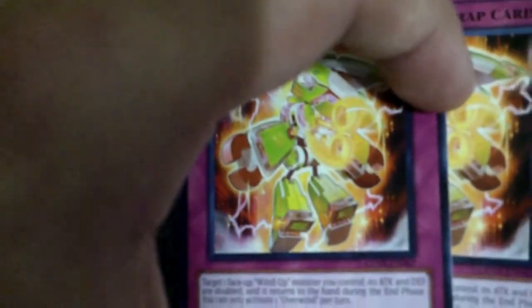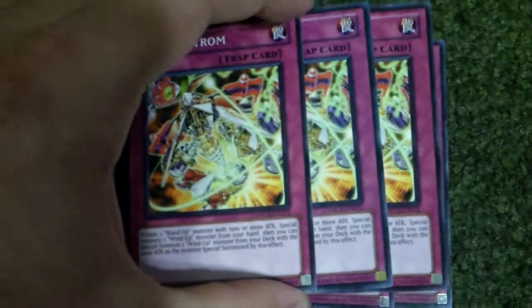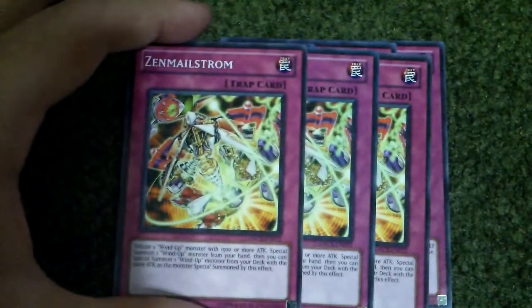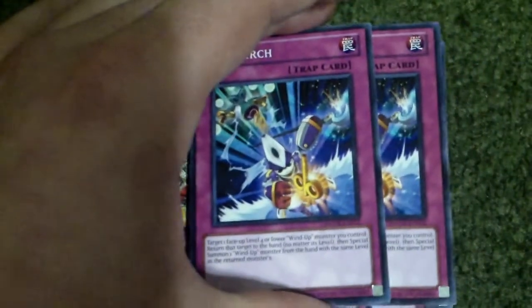So that's basically it for the monsters. Now for the traps: 3 Overwind, 3 Zenmal Storm — or Strom — 2 Zenmark, and that's basically all I have for the traps.